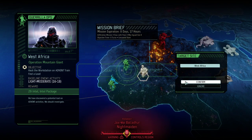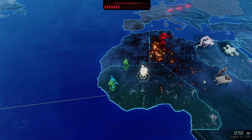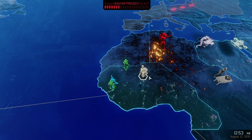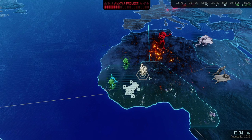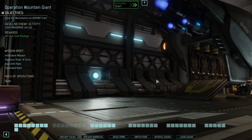We got ourselves another mission here — take a workstation for intel, and we're definitely going to do that. We do have a 200% infiltrated tower, which means our next mission is the first network tower and I'm looking forward to that.